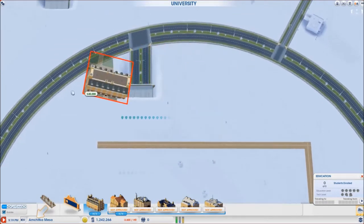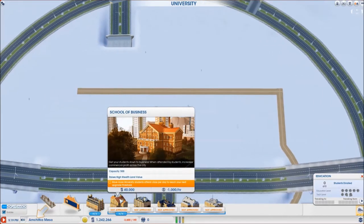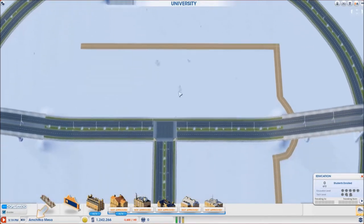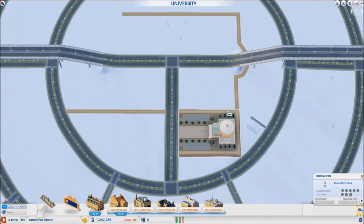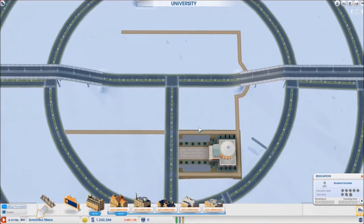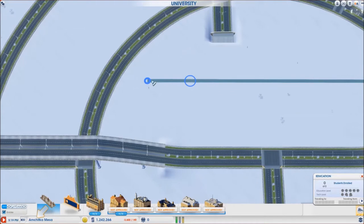Well these things seem to be able to be placed very far, but I am not exactly sure about these because when I was testing I tried to place one of these business schools up here and it said too far from the main university. So I am going to leave it without zoning here. Actually I can zone here and just plop these things on top of the zones if I see that I need that space filled with the university upgrades instead of zones.